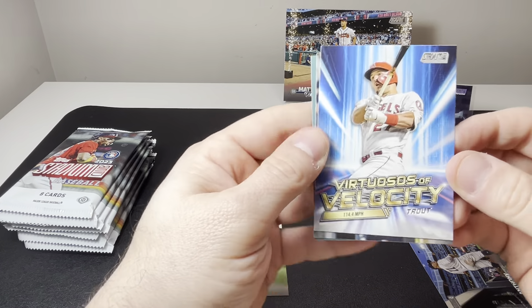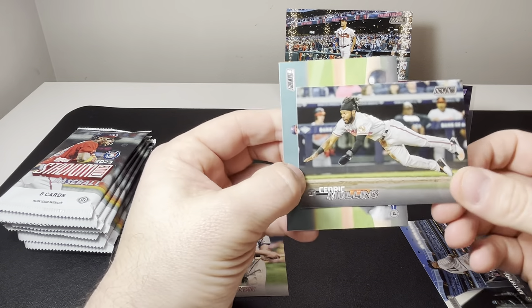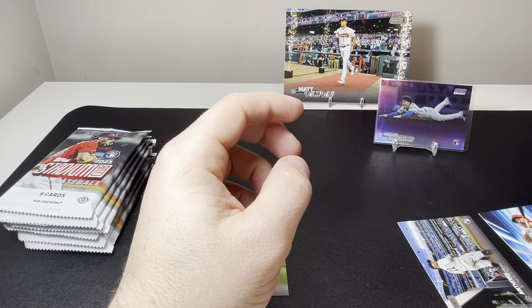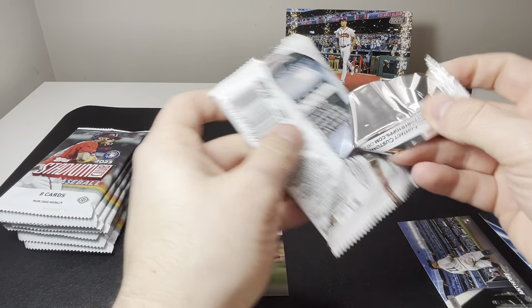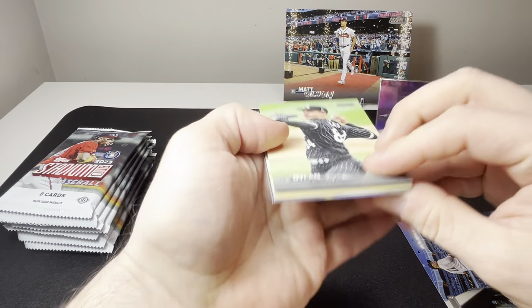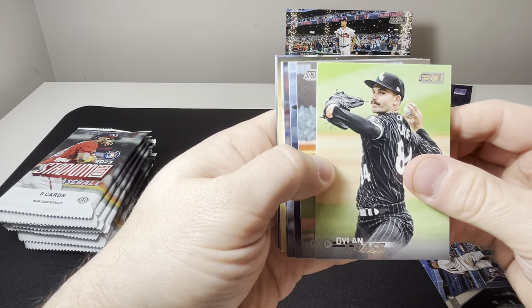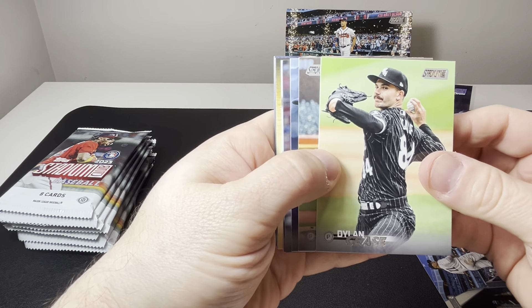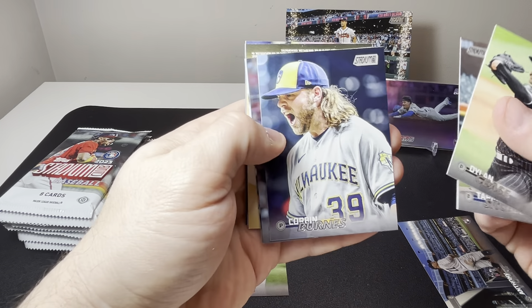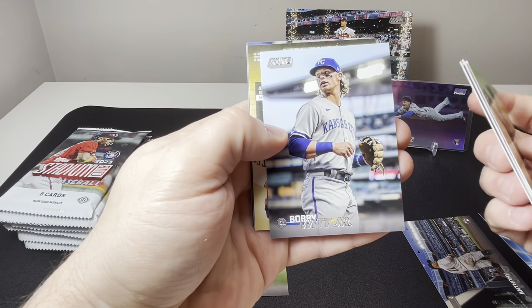Then we have a Virtuosos of Velocity Mike Trout — that's an insert — Cedric Mullins, and Shane Baz. I always like Stadium Club for the vivid photos and just the different uniqueness you get from seeing the players in their everyday life and not necessarily just always action shots. So it's Corbin Burnes, Jeter Downs, Bobby Witt Jr.